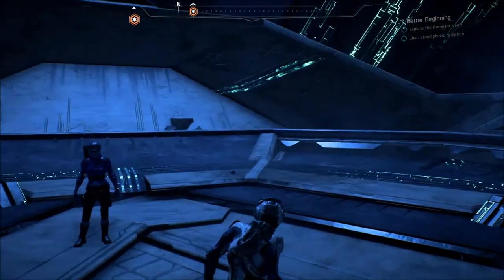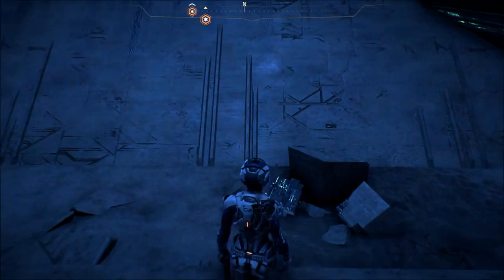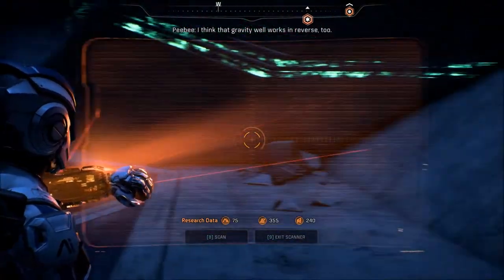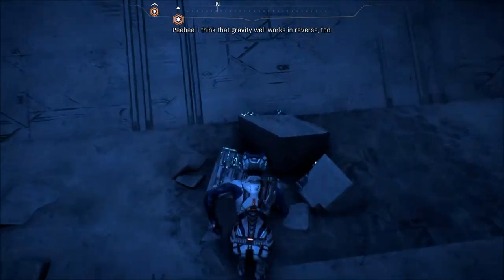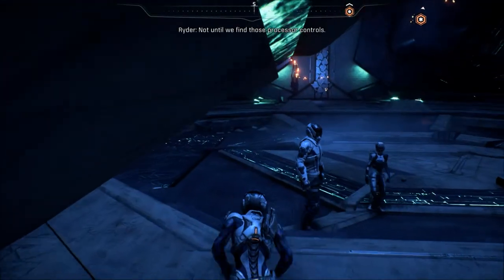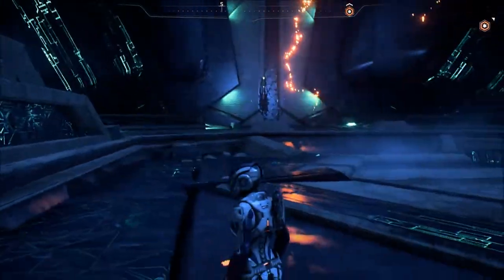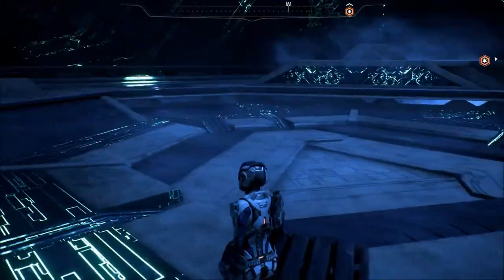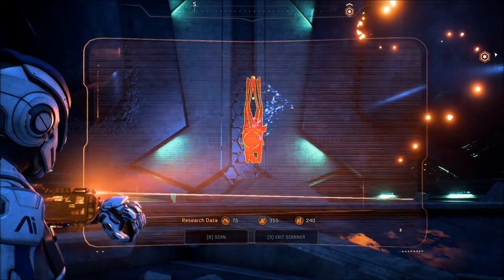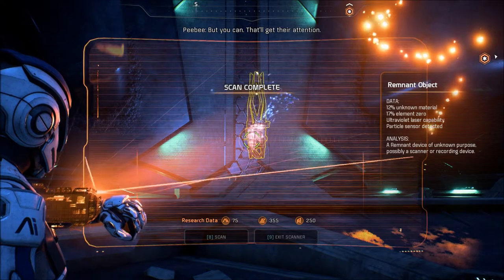I want to be nothing if not thorough. I think that gravity well works in reverse too. Then we have a way out. I'd hope so. You're not leaving already, are you? Not until we find those processor controls. I don't want to step there. I might go back up. Oh, look at that. No signs of any cat. Maybe they can't get into the vault? Remnant object.